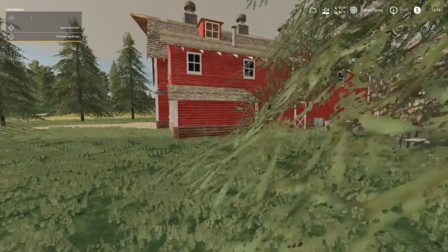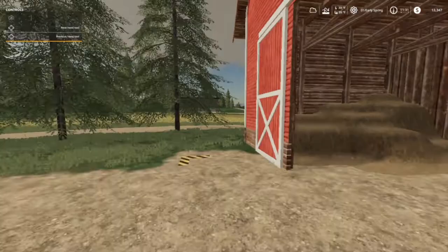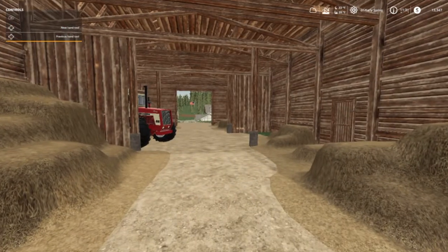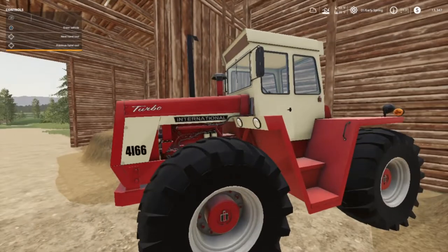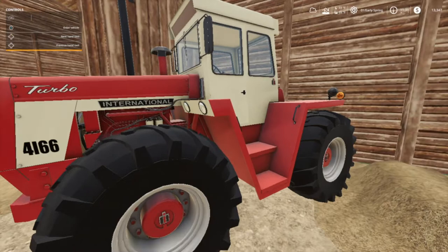Let's go take a look at this old barn — it looks pretty well taken care of. Don't know about the inside though. What do we have here folks? We have an International Turbo 4166! Oh wow!